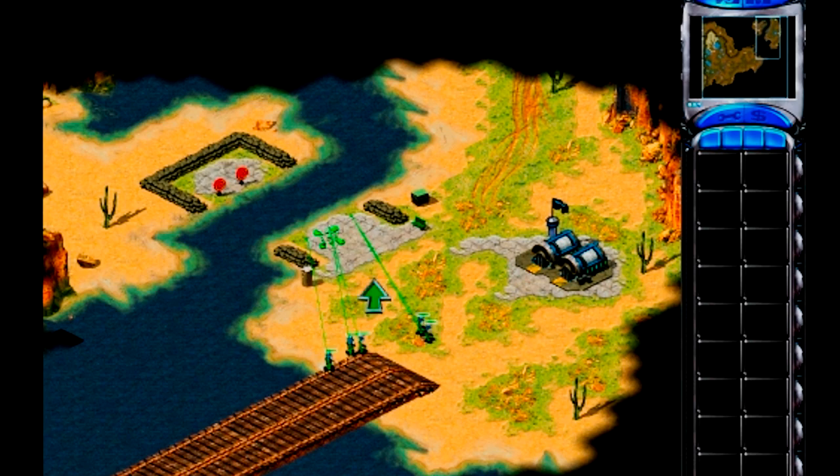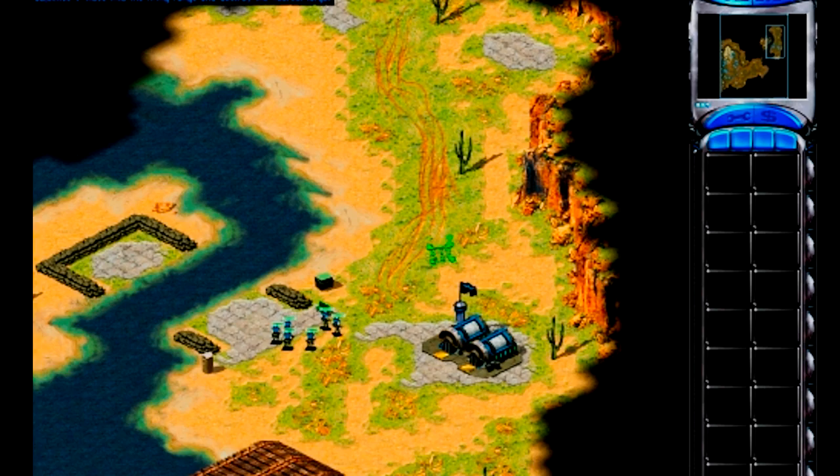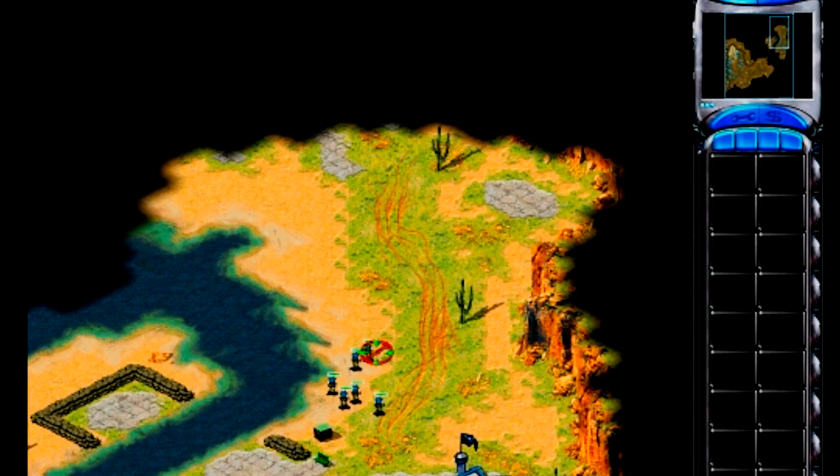This is the shooting range. Select your men by drag-selecting a box around the group. Once selected, left-click on the targets downrange. Notice that one of your men has a special symbol on him when he's selected. This unit is a veteran unit. Veterans are tougher, stronger, and can fire more accurately than ordinary soldiers.